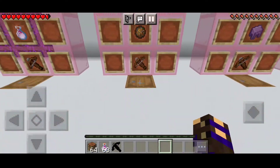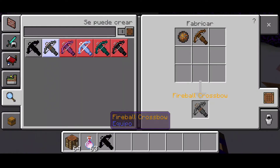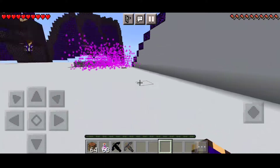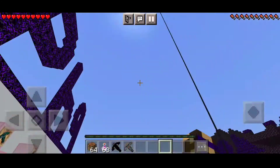Vamos con la siguiente ballesta, que sería la de carga ignia, o la de fuego. Vamos a venir a nuestra mesa de crafteo y la tendríamos por acá. Nuestra ballesta de fuego, que está muy genial. Esta va a disparar cargas ignias, como pueden ver.